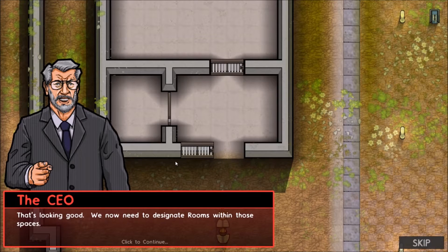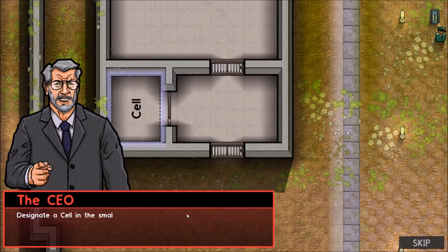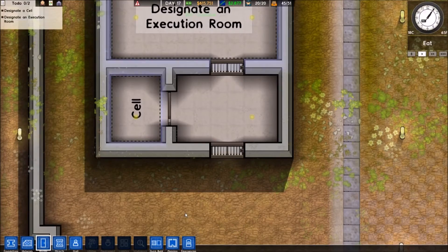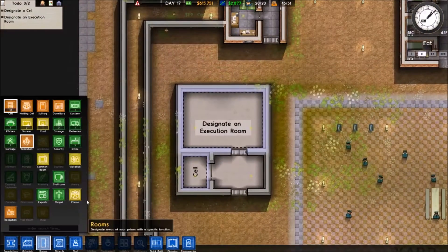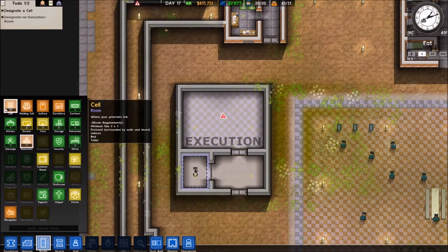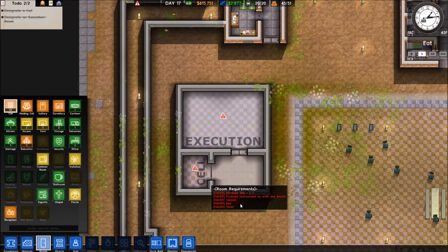That's looking good. We now need to designate rooms within those spaces. Designate the cell in the smaller area and the execution room in the bigger area. Execution room and the cell — there you go.